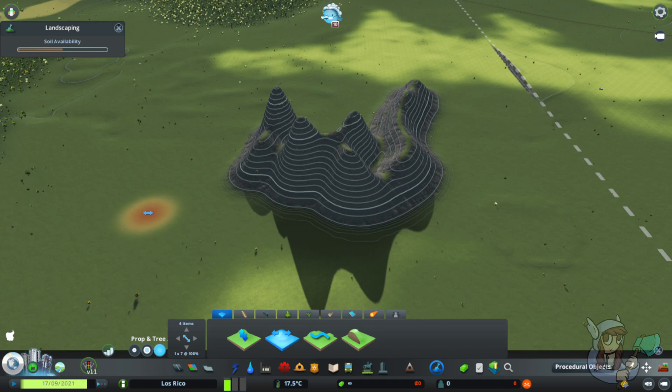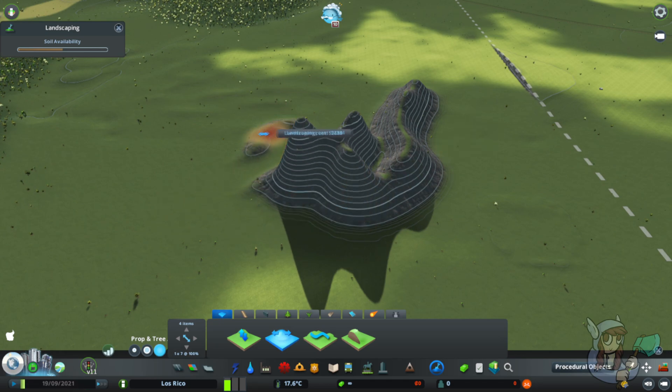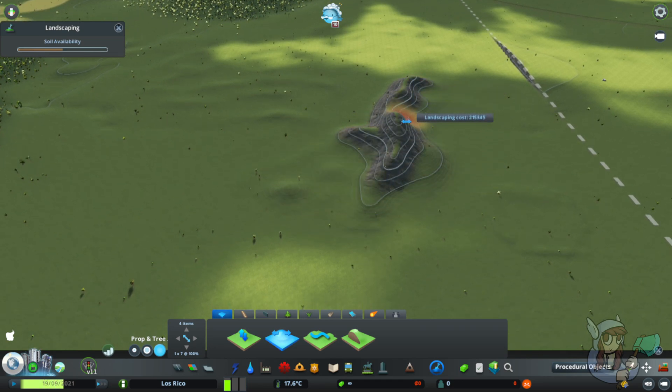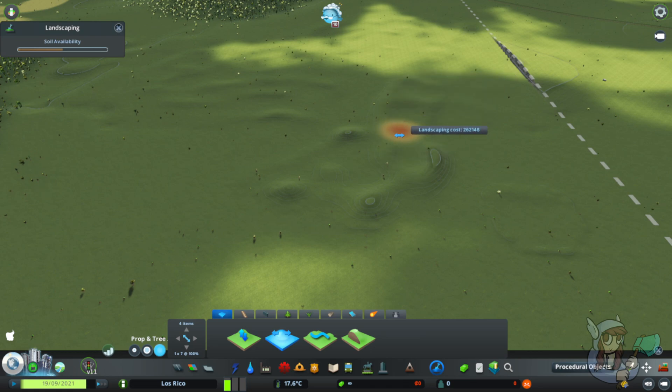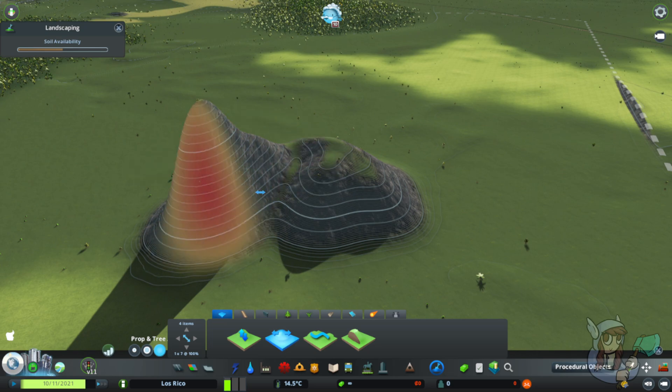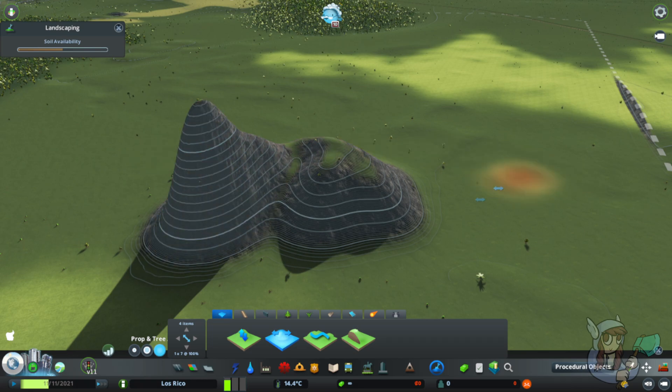Nothing visual will happen on the screen in the vanilla game when you right click — you just have to have faith. Then left click and hold over the area you want to affect. As I left click and hold, all of this stuff comes down to the level that I right clicked at. So we just used this tool to bring this raised land down flat to the ground, but you can use it the opposite way as well.